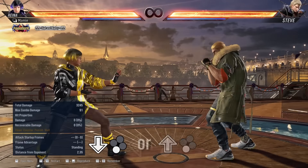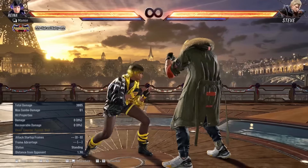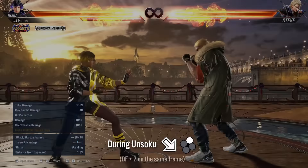Although Reina is locked out of using any other moves while in this stance, she strangely has access to forward 3 plus 4 and forward 1 plus 2. As you have access to a powered-up Wind God Step, you can also do Crouch Dash and instant Crouch Dash moves out of Unsoku.